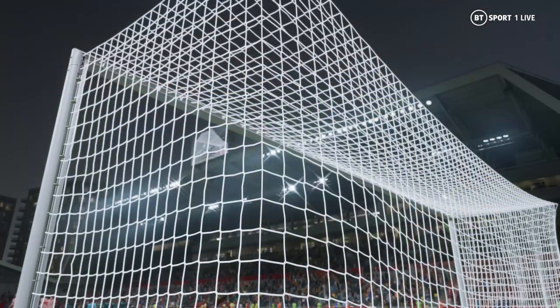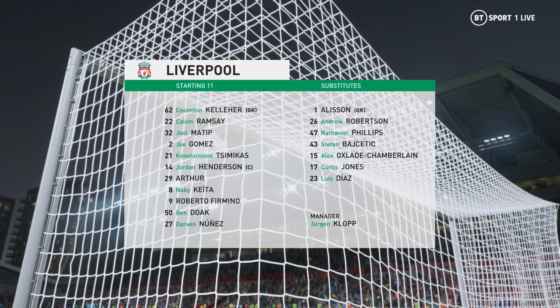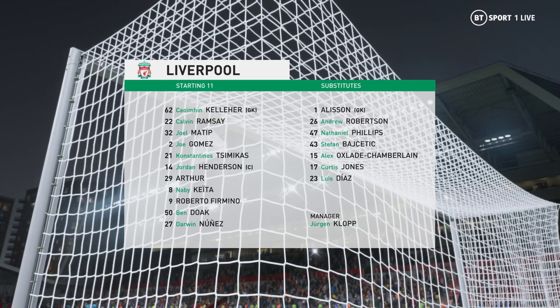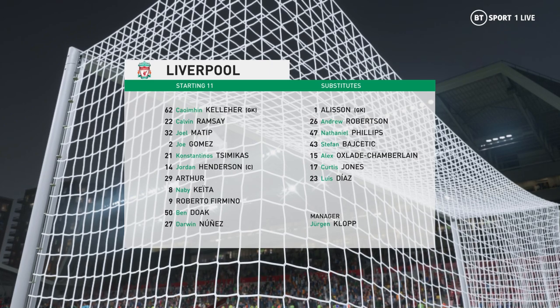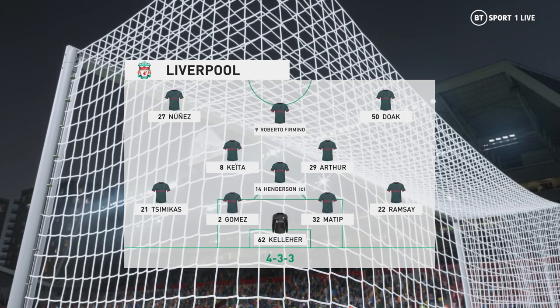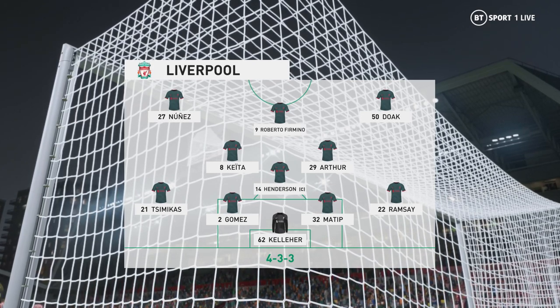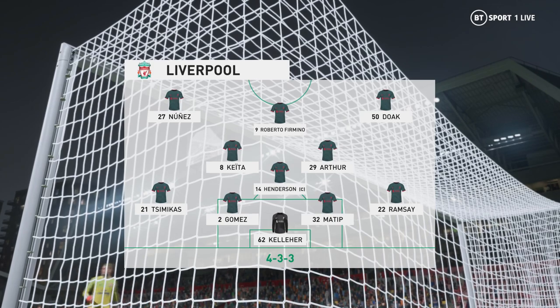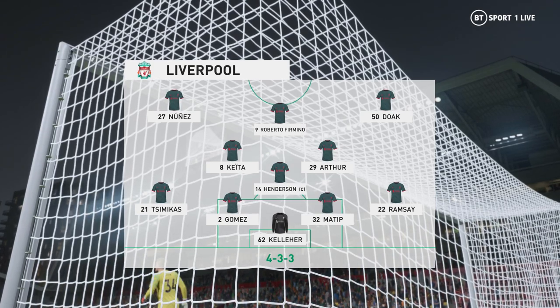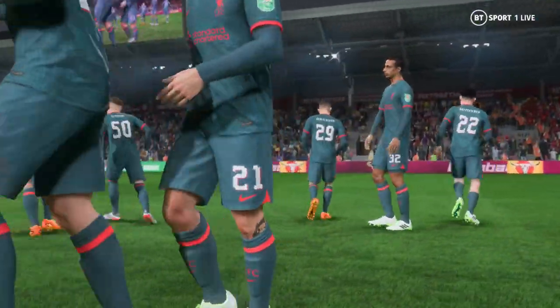And this is how Liverpool start the game. Joel Matip plays alongside Joe Gomez in central defence. Arthur starts with Jordan Henderson in the centre of the pitch, and leading the attack today is Roberto Firmino. Enjoy the game.